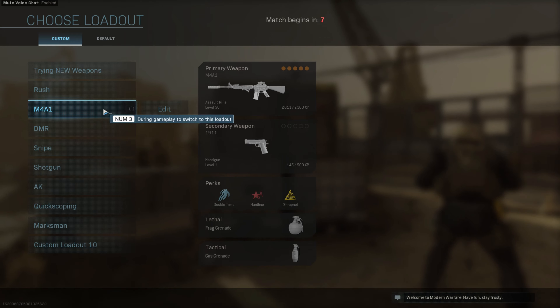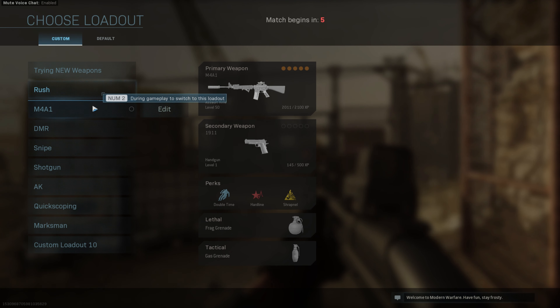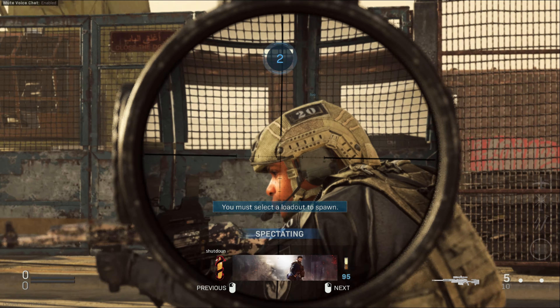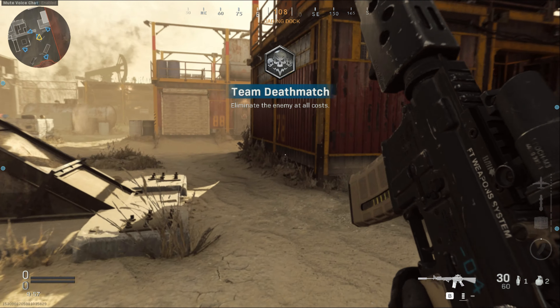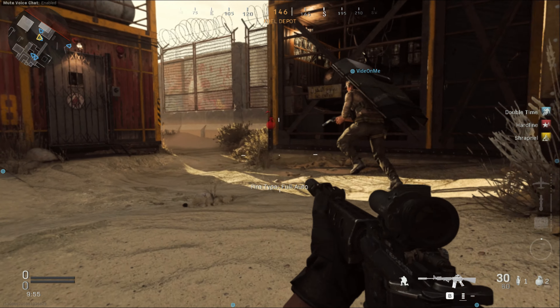Our battleground will be the new map, Rust. Let's see how well I do in Team Deathmatch. We've got enemy inbound — lock and load.